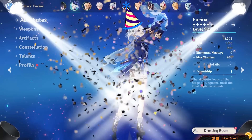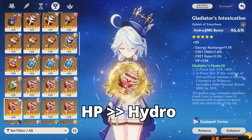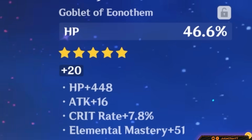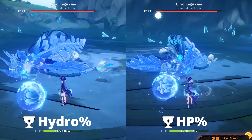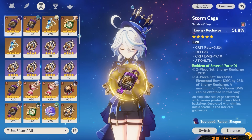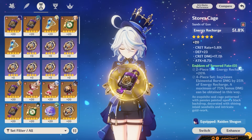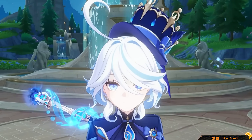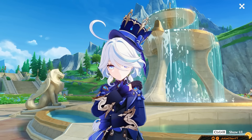Surprise! An HP goblet is better than a Hydro goblet. If you have a very good Hydro goblet, use it as a placeholder, but once you get a very good HP goblet, replace it for more damage. Use ER percent if you're using a non-ER weapon or are lacking ER substats, since Farina's ER costs are thick.